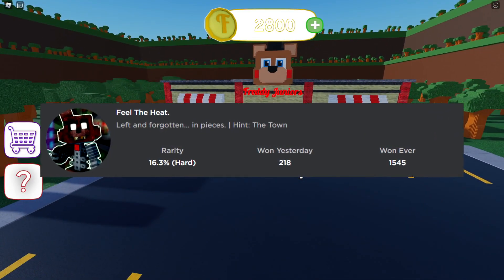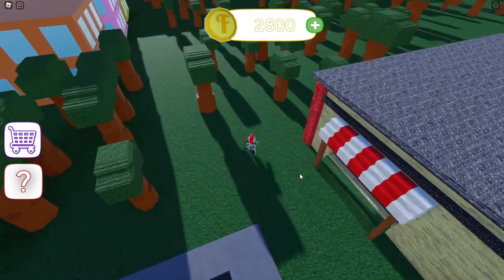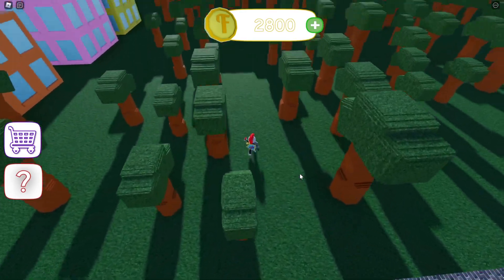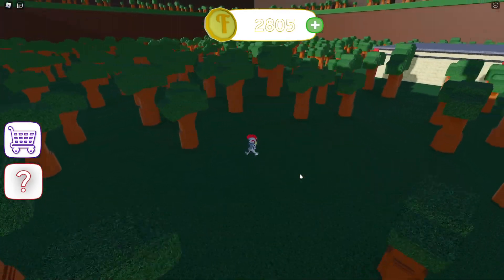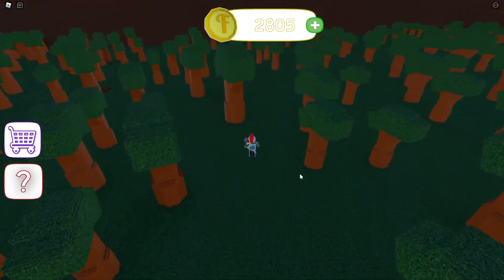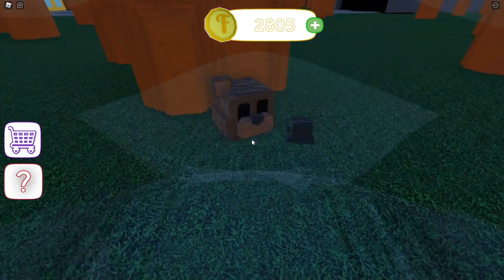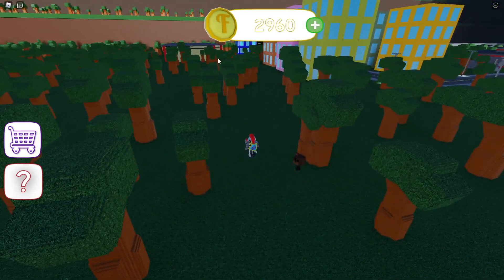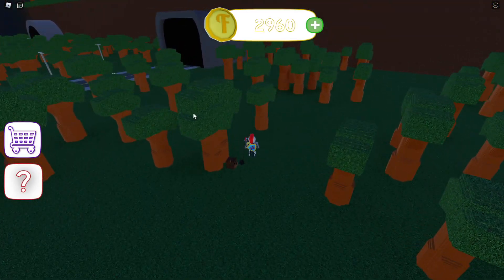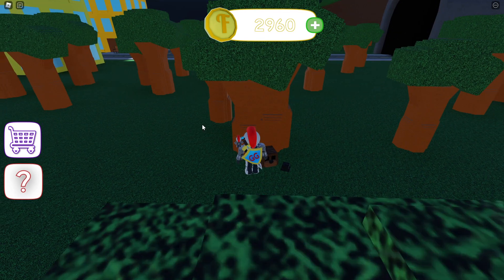The next badge is called 'Feel the Heat.' If you're in the town facing Freddy Jr's, go left into the woods. Make sure you're zoomed out all the way just in case, and you should see an ignited animatronic head somewhere out in the woods. There it is — the hat is off, but this is it. The pizzeria is all the way over there, so this is pretty much right where the tunnel is. There you go, that is 'Feel the Heat.'